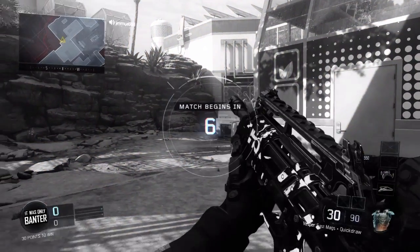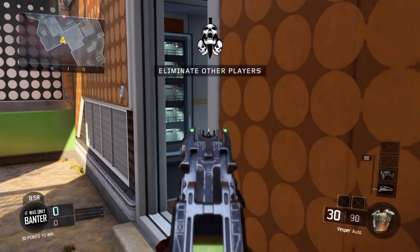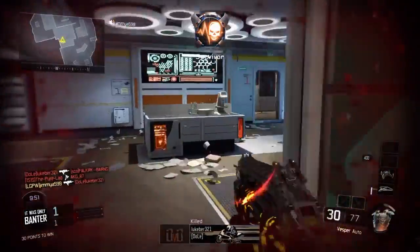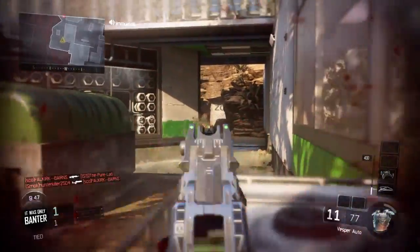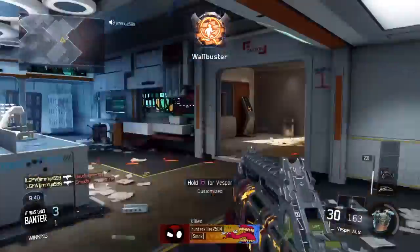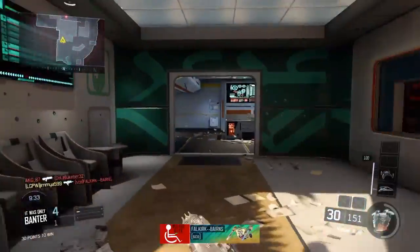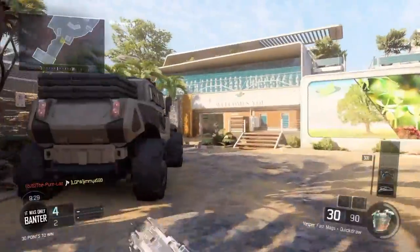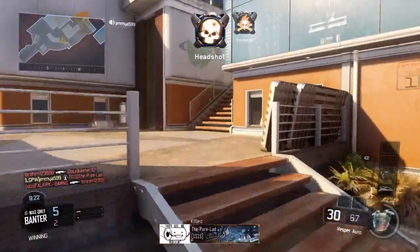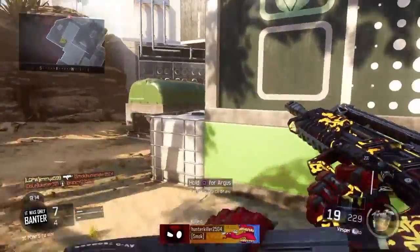Free-for-all. Black ops: liquidate all CDP assets. Seraph down. Smoke checked. Free-for-kill. That's a kill. Assault unit down.